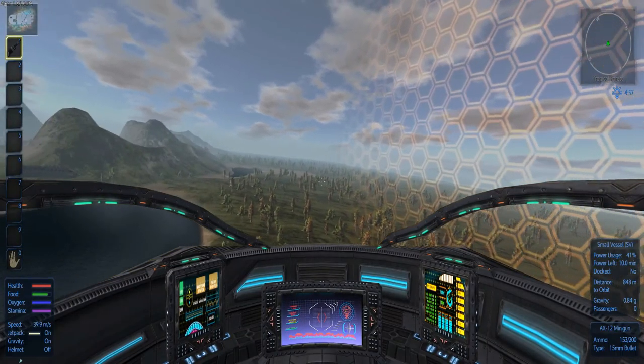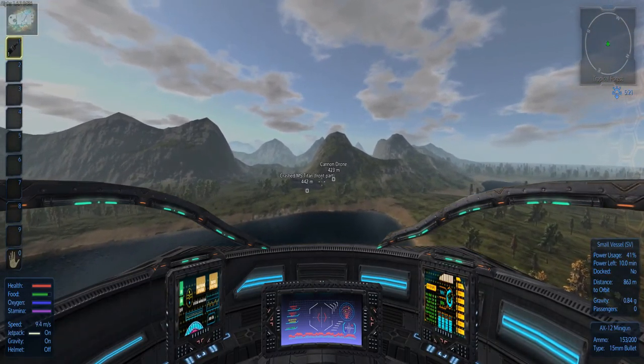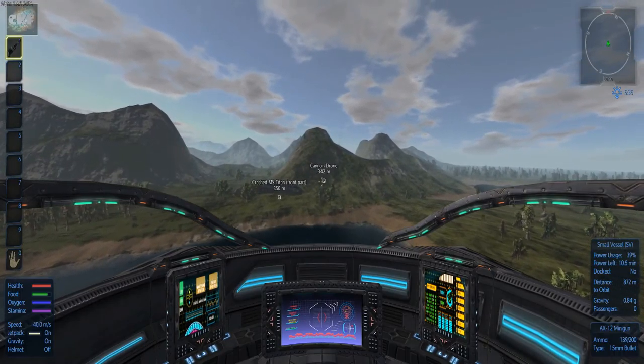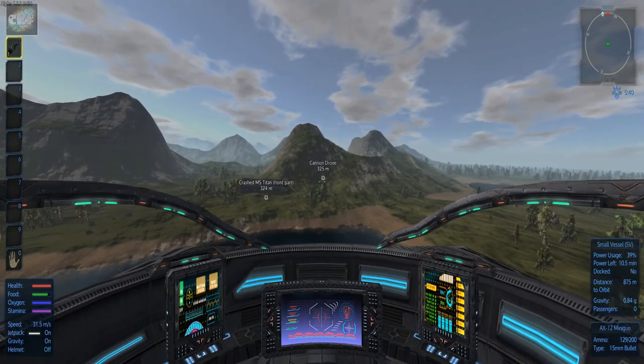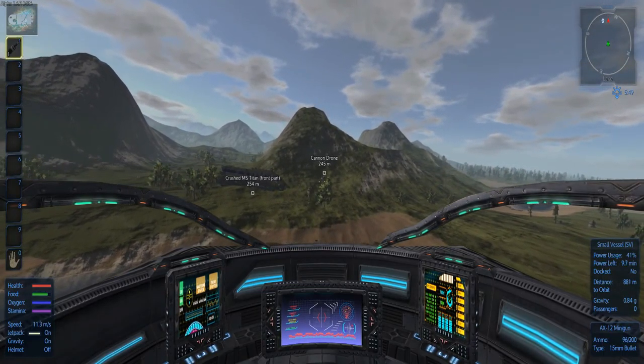With the small vessel it really makes it easy to get around. We'll get turned around here and start heading off in this direction. I'm sure we're going to face some mini drones, so let's just see what kind of trouble we can get into.